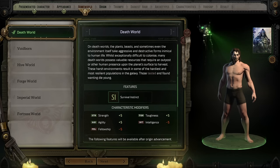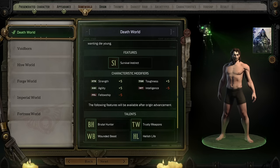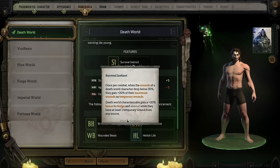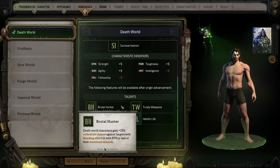The main thing at character creation is that it will modify your characteristics — making a stat adjustment based on where you're from. This can be positive and negative, unless you pick Imperial World, at which point it's just purely positive. Then we have features and talents. The feature is what you'll get right at character creation, while talents become available when you meet certain level requirements and are added to the list of possible choices. You don't get the talents right away — you get the features right away.